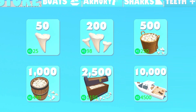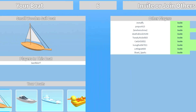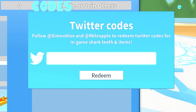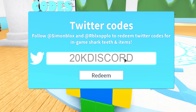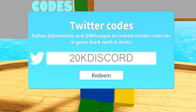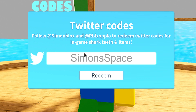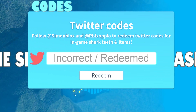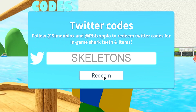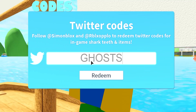I don't have enough teeth so we have to redeem these codes to get some teeth. Click the Twitter logo and you can redeem every single code. The first and newest working code in today's update is '20kdiscord' - already redeemed. Then we have code 'simonsspace' - already redeemed. Then we have code 'skeleton' - redeemed. After that we have code 'ghost' - redeemed as well.